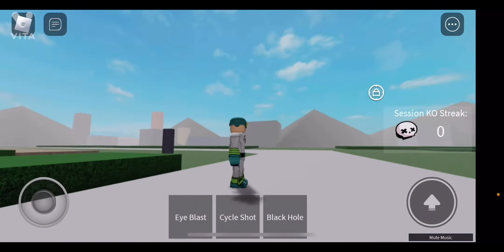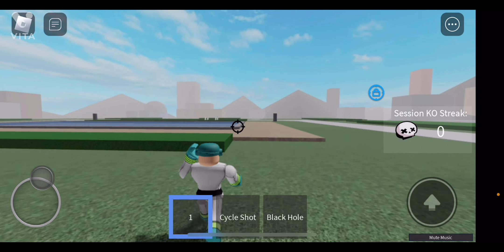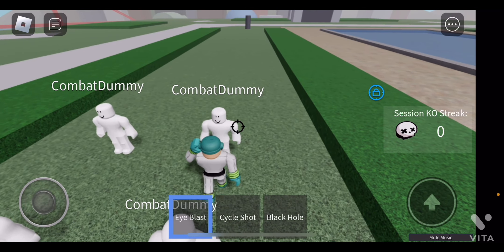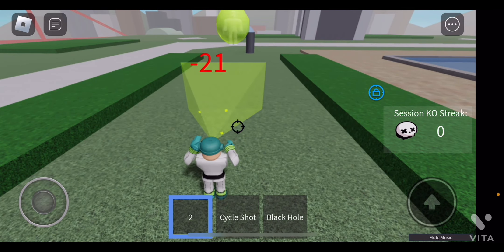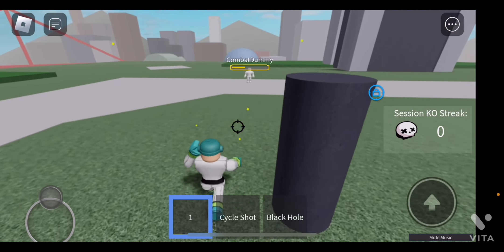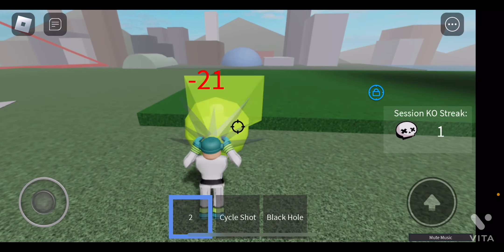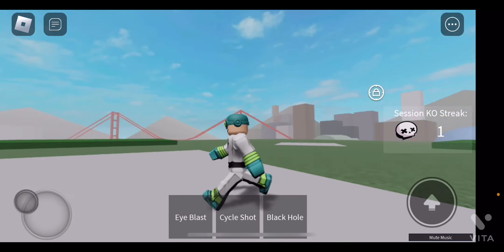Now let's showcase his moveset. His first move is called Eye Blast. This shoots like a little screen thing at the opponent. I'll use these combat dummies to show an example of the damage. Eye Blast does 21 damage to the opponent — 21. It's a really powerful move. I really like it. Now we're going to shoot this combat dummy all the way to its death. And there you go — that's what Eye Blast does.